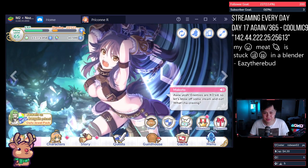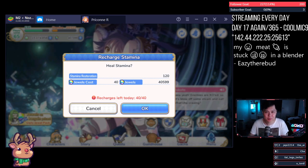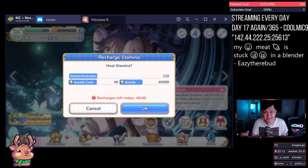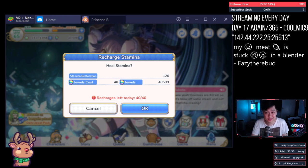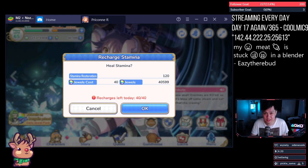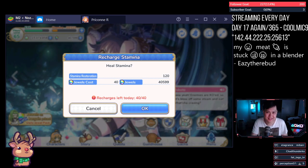Start with stamina. Should you refresh stamina? Yes, probably. How many times? About three to eleven times a day. But before anything, let's put some guardrails on this. Don't go over 14 times, because the value of each gem spent for the stamina drops drastically after 14.